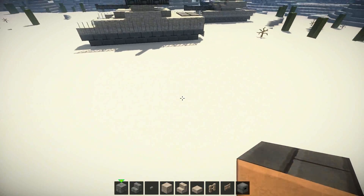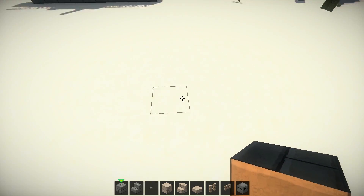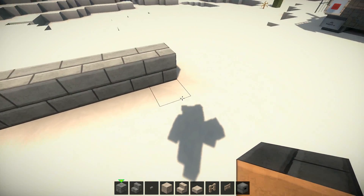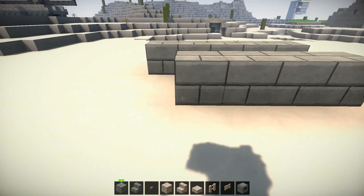To start off with the tracks, you want to have them 5 blocks long in whatever direction you want. So let's start here: 1, 2, 3, 4, 5. Now you want to have 1 block gap in between, then do the same — have 5 blocks: 1, 2, 3, 4, 5.